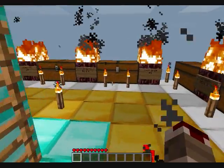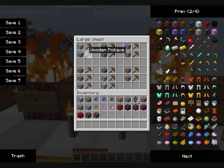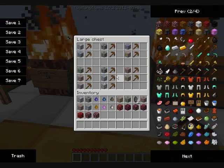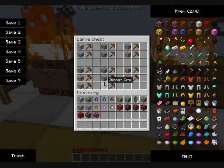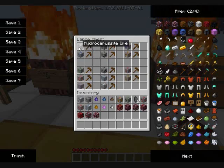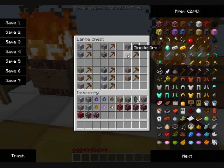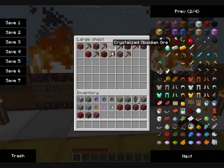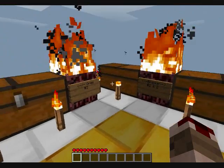All of the ores can be mined with a wooden pickaxe. Here in the nether, all of the ores can be mined with the wooden pickaxe as well.